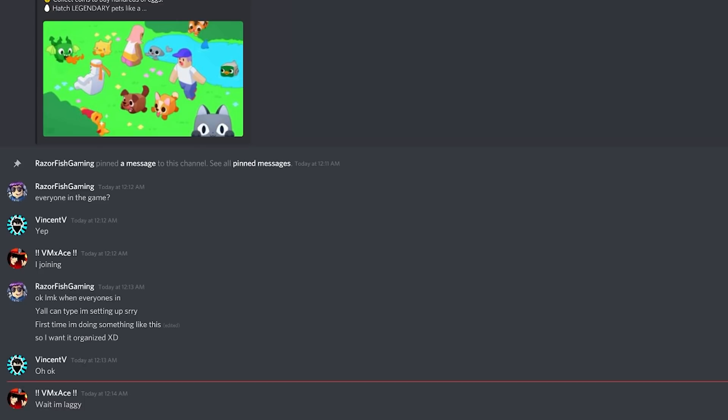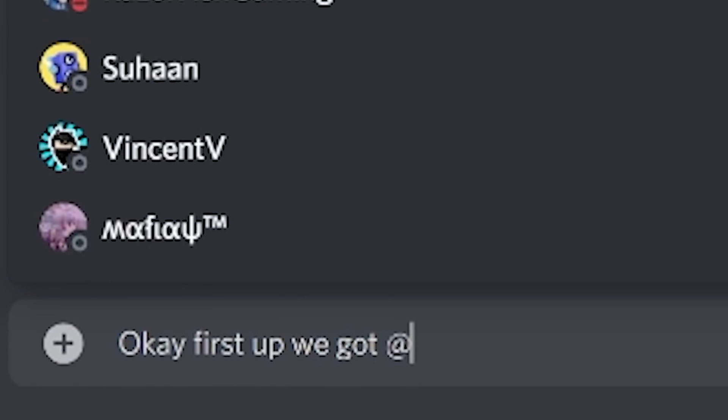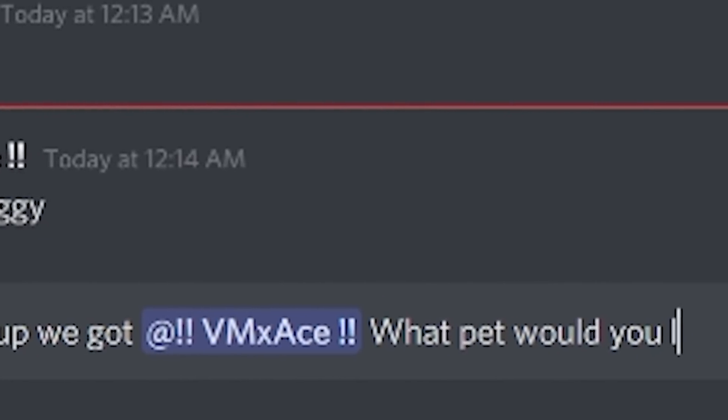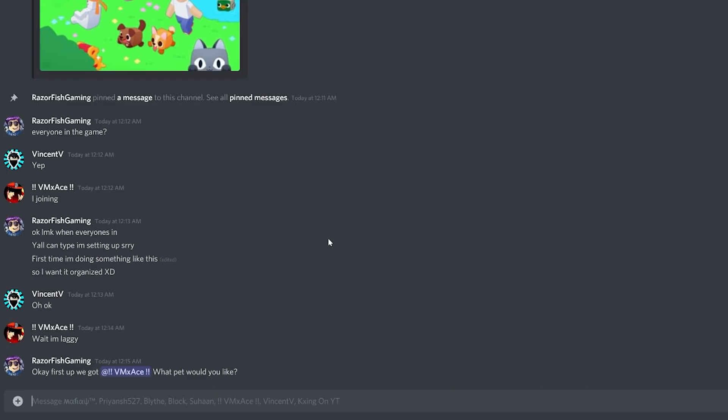I got my Discord server group set up here. First up, I'm gonna get this guy right here — what pet would you like? Whenever someone offers for this pet, someone else in this Discord server from all the members could go ahead and try to steal the pet and offer more, meaning I could get an even bigger W trade. He's actually typing right now so let's see what he wants.